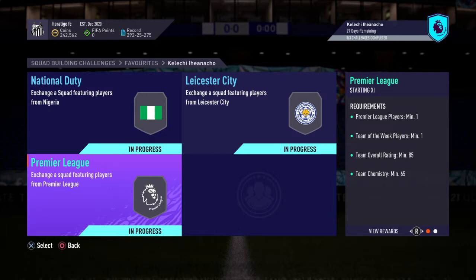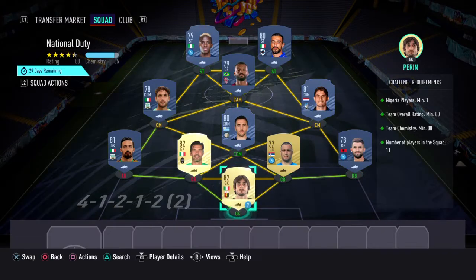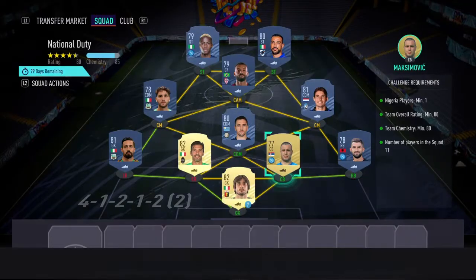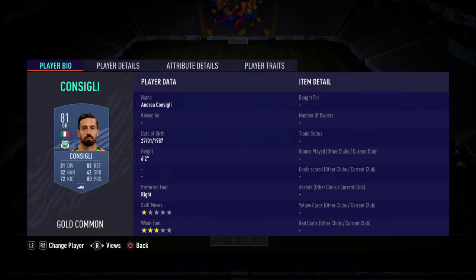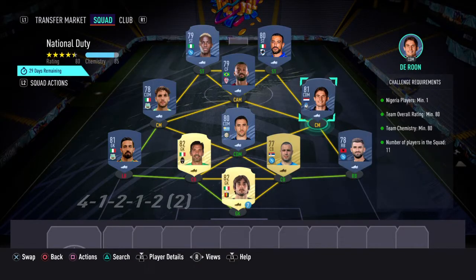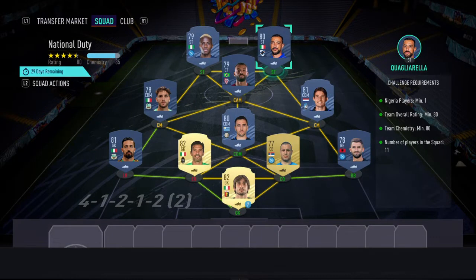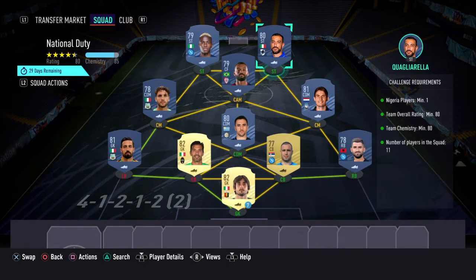An 83 and an 85. So for the 80-rated one, you can just dart your club, but if you want to copy this solution, it's here. We've got Perrin in goal, High Sag at right back, Maximović and Buffon at the two centre-backs, and Consigli at left back. At CDM we have Vecino, two centre-mids with Darun and Locatelli, Giao Pedro at CAM, and two strikers — Quagliarella and Osimhen. This one costs about $10k.